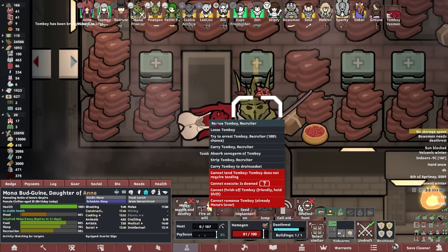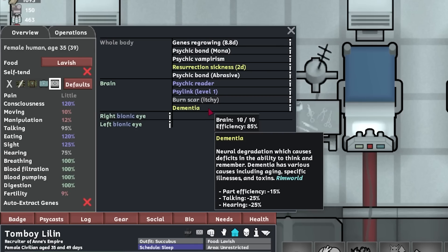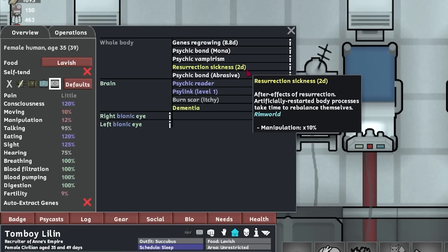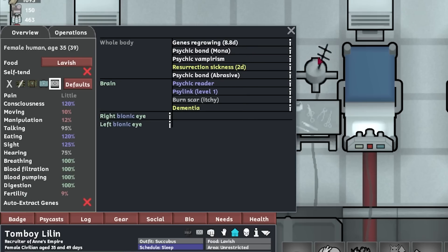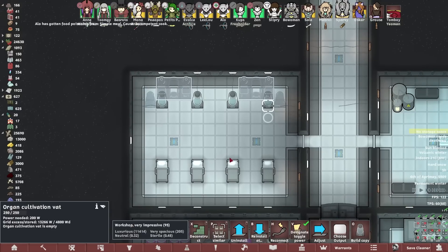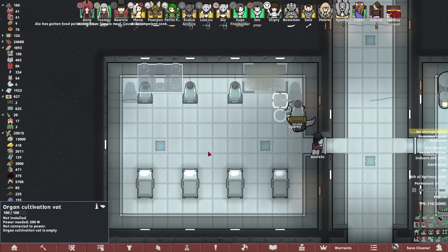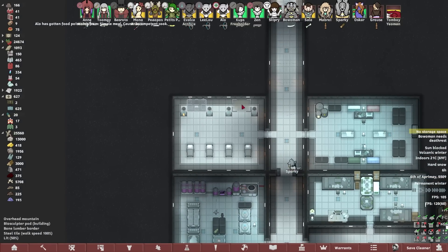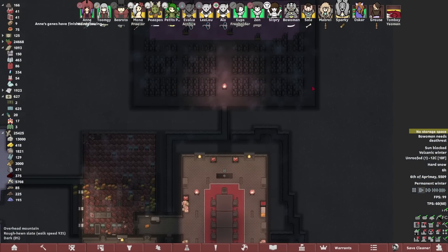How's she looking? Is she okay? Dementia — which is a bit of a problem, but we can solve that eventually. Resurrection sickness. And she kept her psychic bond with Mona — well, that's got to be jarring, huh? I think a trip in the biosculptor pod will cure the dementia — we'll slap down a couple of those and give it a go. If not, keep an eye out for a healer mech serum. And cue the rest of the colony back up on their feet.